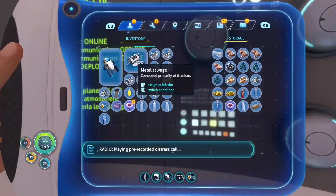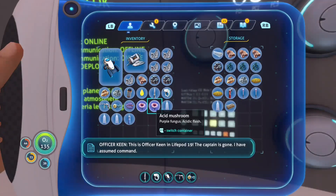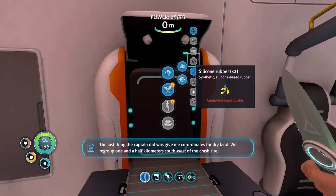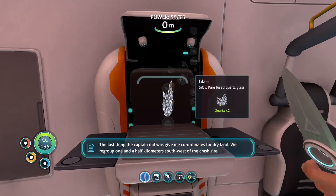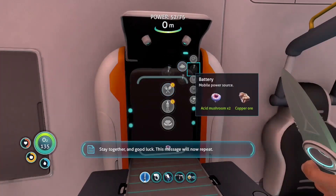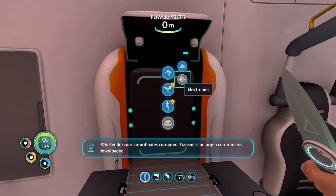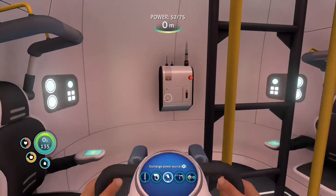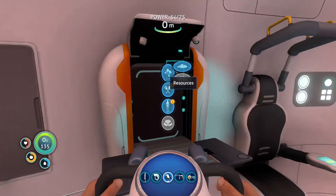Land recorded message: this is Officer Kane in life pod 19. The captain is gone. I have assumed command. The last thing the captain did was give me coordinates for dry land — we regrouped one and a half kilometers southwest of the crash site. Stay together and good luck. Rendezvous coordinates corrupted — transmission origin coordinates downloaded. Signal location uploaded to PDA. What do you mean there's land? Okay, got it.